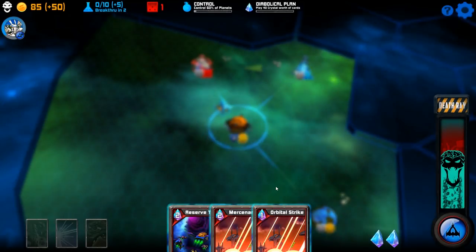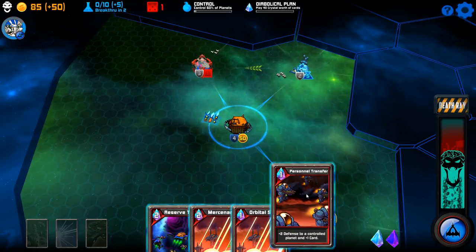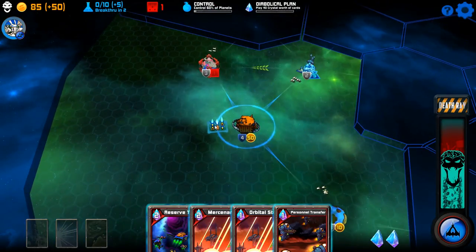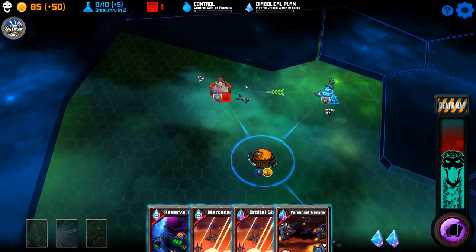This is kind of easy actually — control or just play a crystal worth of cards. New card added: Personnel Transfer. Place it into our hand. Plus two defense to control planet and card. We've already got everything we could need to win this run.